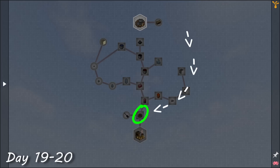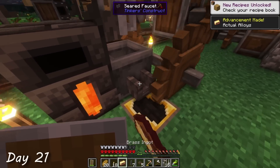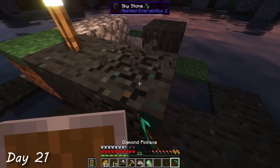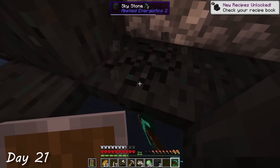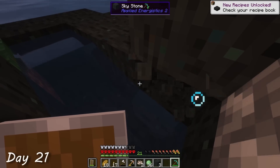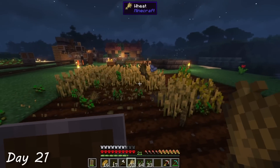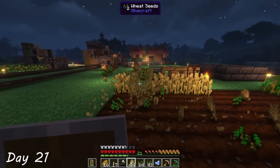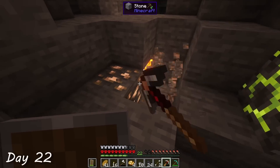By the end of day 21, I had a small contraption to make brass ingots, and also collected some sky stone from a nearby meteor. I wasn't quite sure why I needed it yet, but the quest book told me to get it, so I was a good Minecraft player and did what I was told. By this point, I was starting to get very low on some essential materials like iron, copper, zinc, etc., so I decided to go on a mining trip.